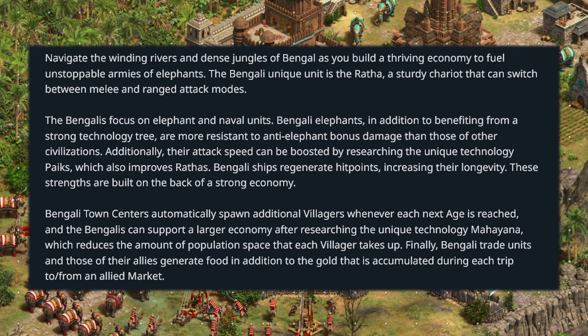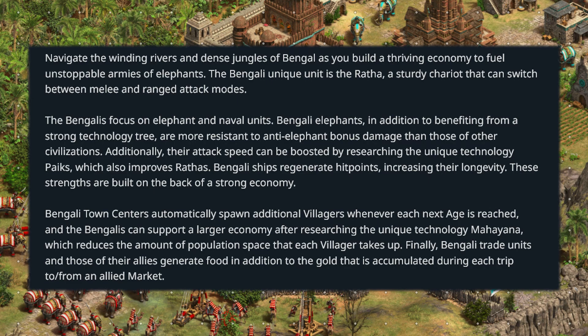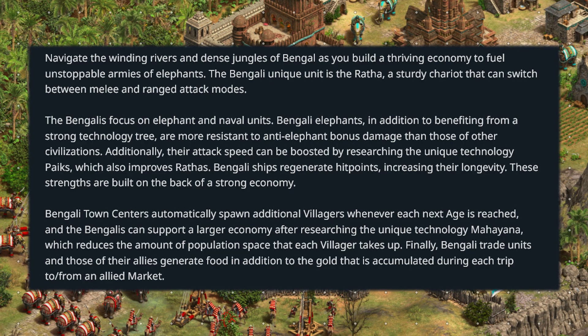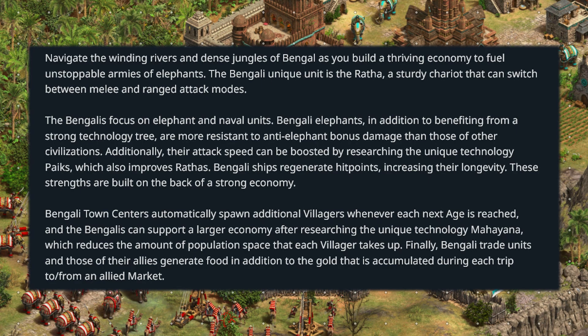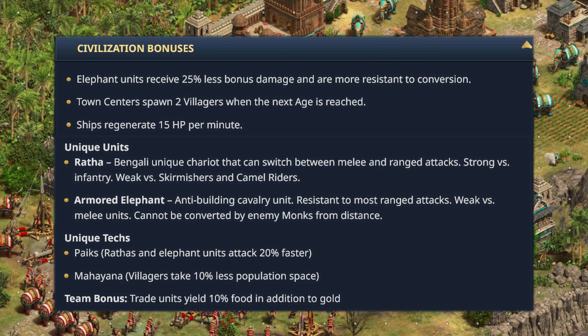Bengali town centers automatically spawn additional villagers whenever each age is reached, and the Bengalis can support a larger economy after researching the unique technology Mahayana, which reduces the amount of population space that each villager takes up. Finally, Bengali trade units and those of their allies generate food in addition to the gold accumulated during each trip to and from the allied market.